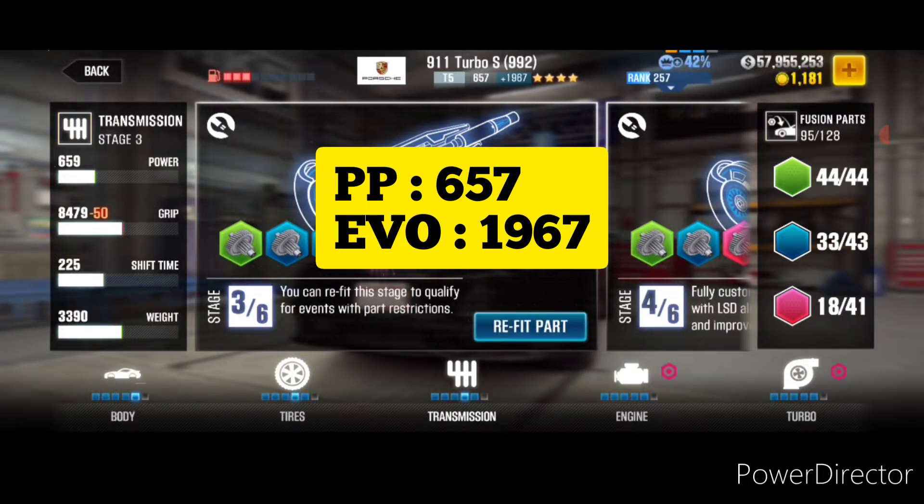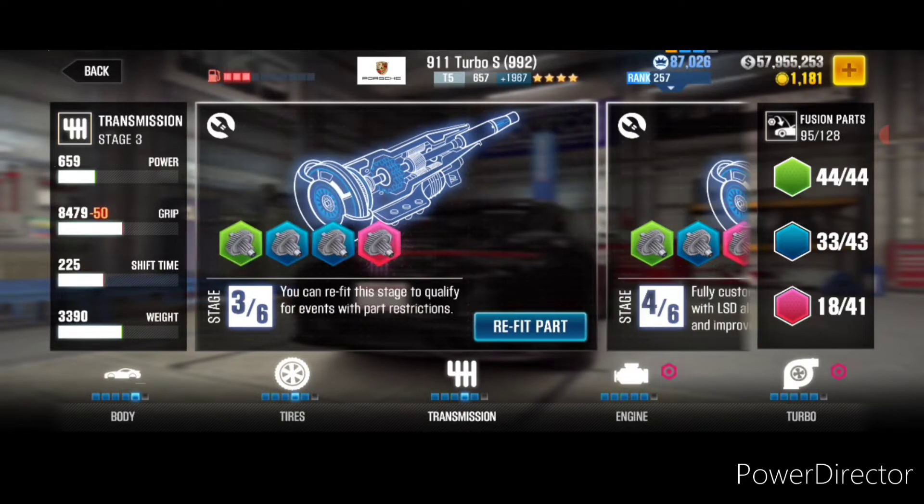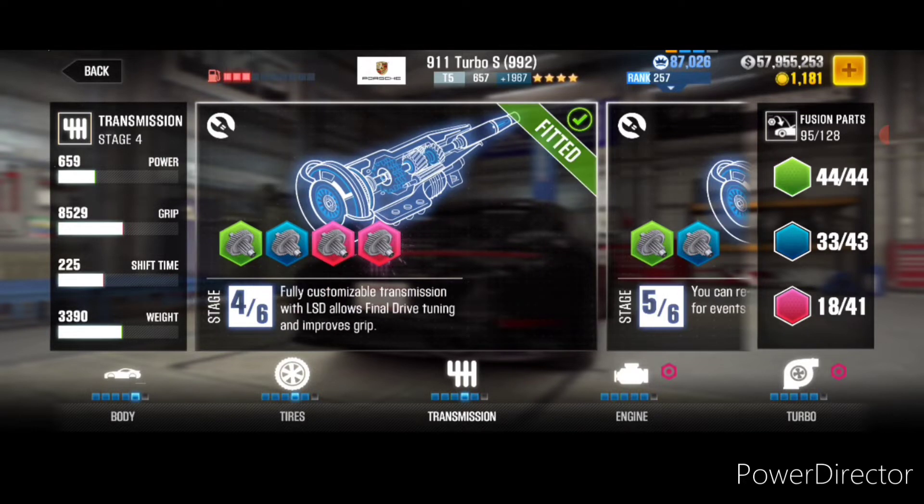This is a good low PP high evo setup. Keep in mind having a low PP high evo setup gives you a significant advantage in lobby matchmaking. Quite often you will get placed into lobbies where your opponents are running much slower than you. And as long as you control your runs, as long as you don't go all out, you won't get bumped up that easily and you'll still get those wins.